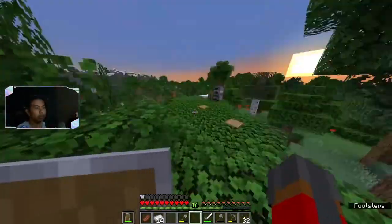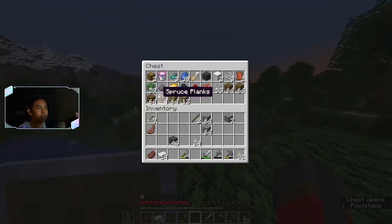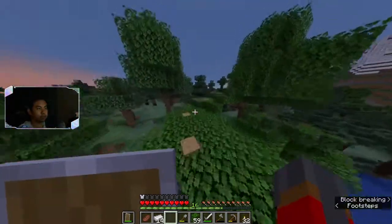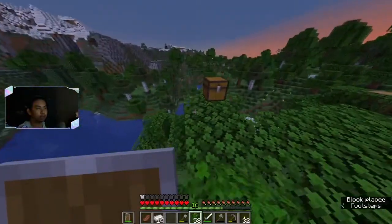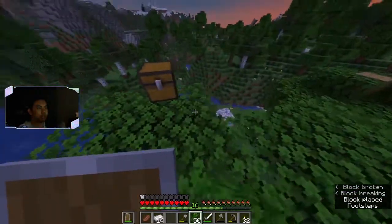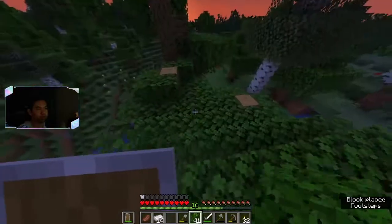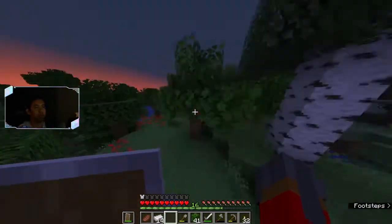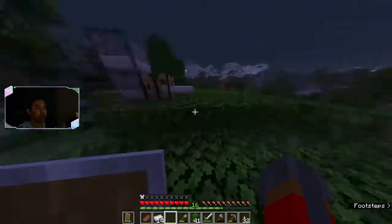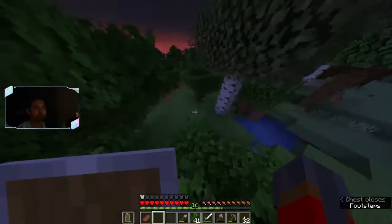What we're gonna be doing today is nothing really special — I did some off-camera things, not a lot, very minor. I made a shear and sheared some leaves so I can get oak leaf blocks to use for building. I went mining a bit but I only got 14 iron — not a lot. I made this little staircase here.